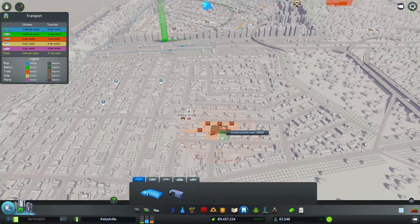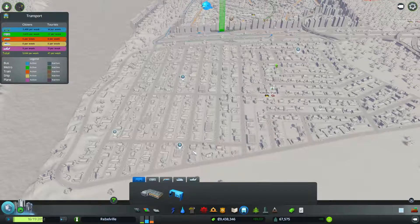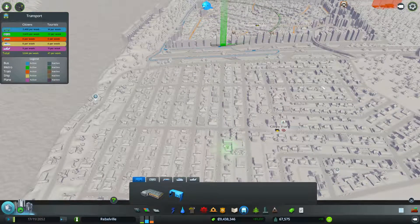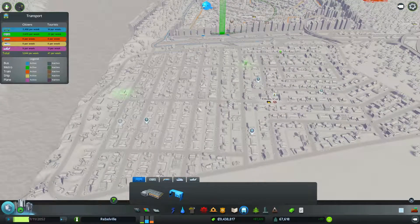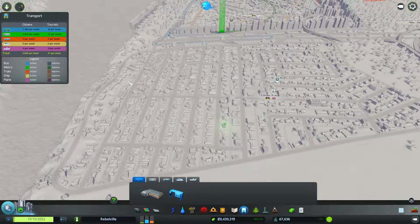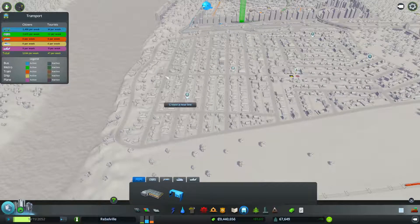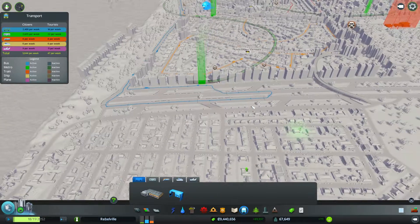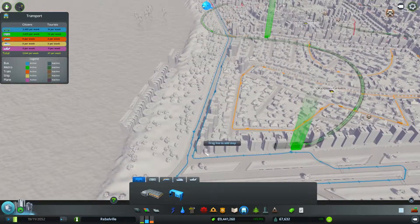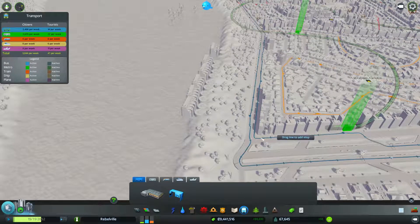We need to get a bus route in here. We're going to do this in a couple of bus routes — one that essentially serves this bit here, then another one at the bottom that'll connect up to the central one, and then a north-south one as well, maybe right on this block. That will connect fairly close to the blue line so people can get out of here.